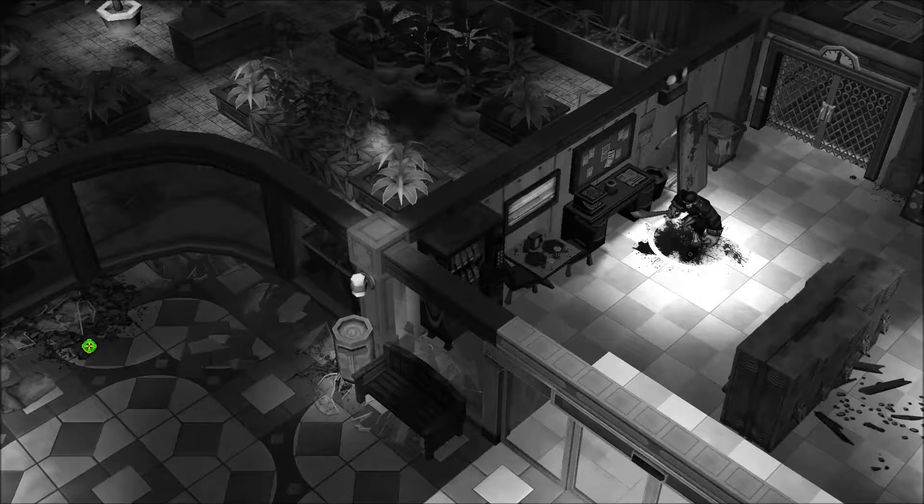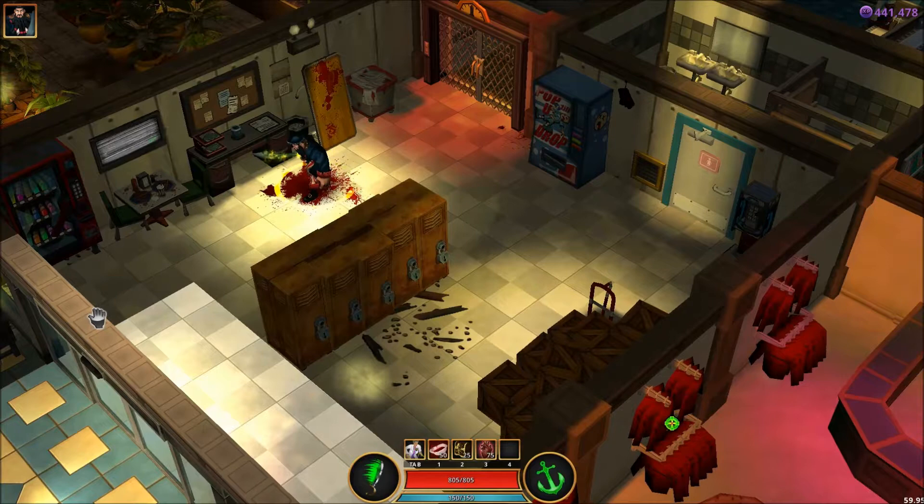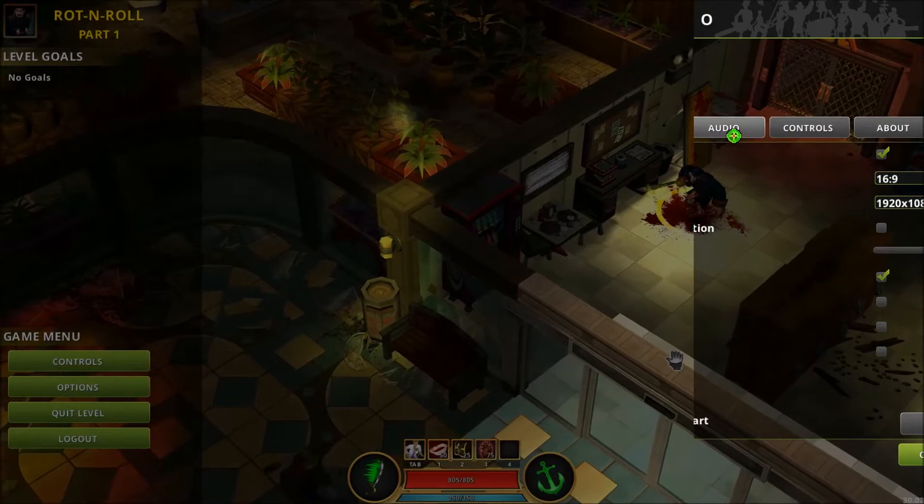Alright, welcome to Rot and Roll. This is the very first level of the world. I called it Johnny and the Rotters, but apparently that was not the right name for this level. I've got Blackbeard and Marie Curie. I'm going to just turn the game volume down here a little bit first, just to make it easier for you guys to hear me.